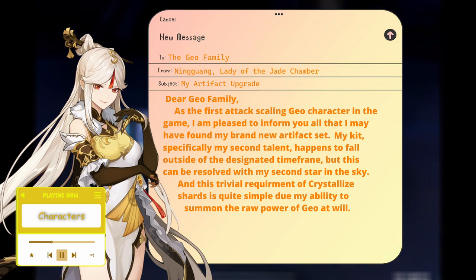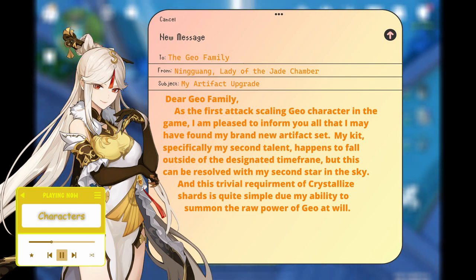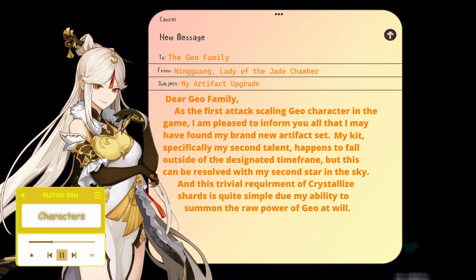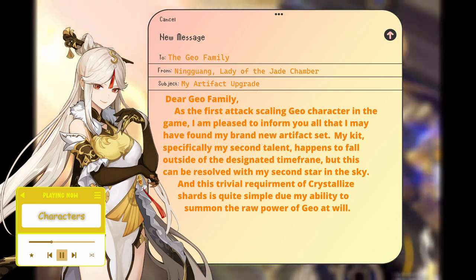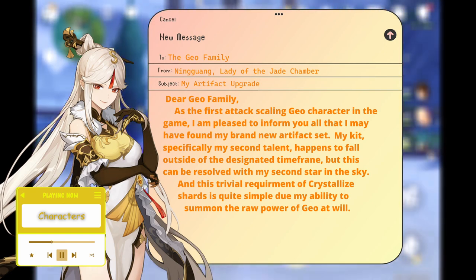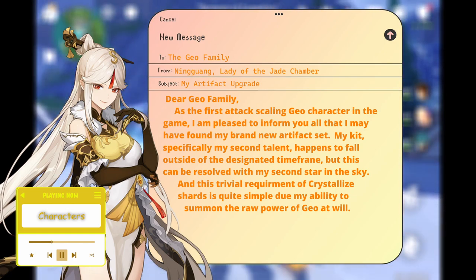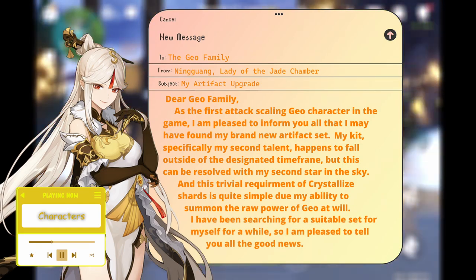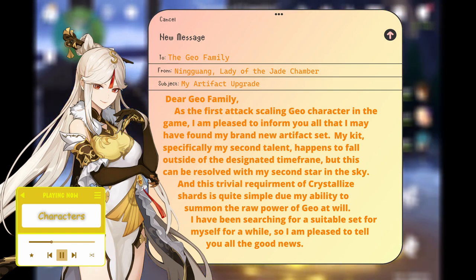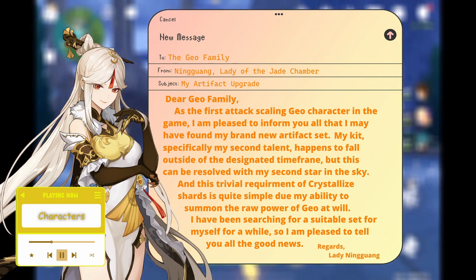This is because the effect states that as long as the wielder has a Crystallize shard — any random one will do — and any other teammate can pick it up as well. This is different from Archaic Petra, where you'd have to plan which element to Crystallize and then have the Archaic Petra wielder obtain it. Nighttime Whispers solves two glaring issues: the need to Crystallize the right element and have the wielding character pick it up. Any Crystallize of any element will do, and you can have any party member pick up the shard and then switch to the Geo character. Ningguang has no trouble producing shards since she's a Geo catalyst. She's Geo's OG attack main DPS, and she finally has a set to capitalize on — her best team with Zhongli, Xiangling, and Bennett provides good Crystallize and increased attack. Nighttime Whispers is definitely a better set than Archaic Petra for her, and the only time it wouldn't work is in Mono Geo, but she gets more out of other teams, so Nighttime definitely wins over Archaic on Ningguang.